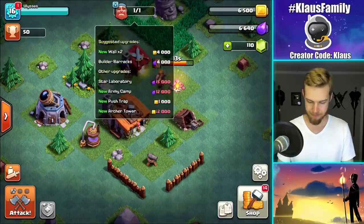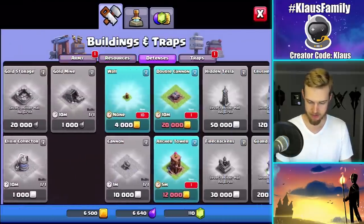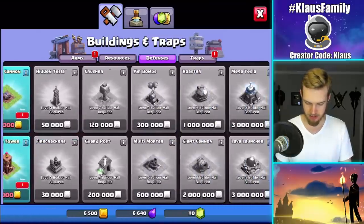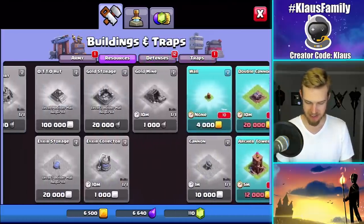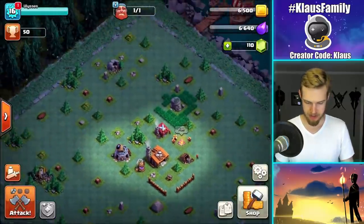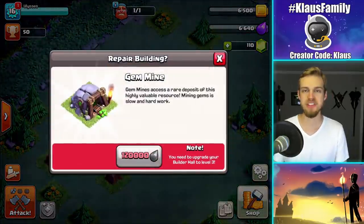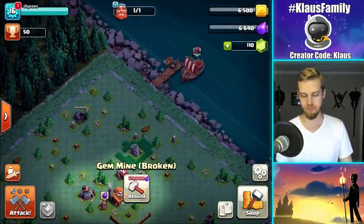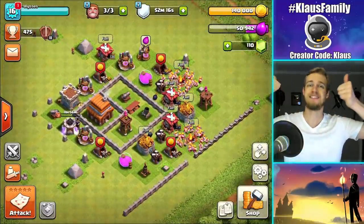Can I build a gem mine? I don't think I can right now. Where is it? Oh, it's over here! It requires 120,000 elixir — that's Builder Hall 3. I'll just kind of push up and try to unlock that eventually. The boat means something — that's awesome.